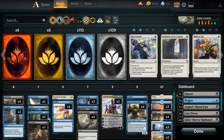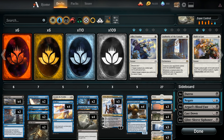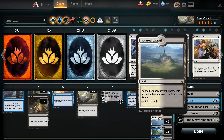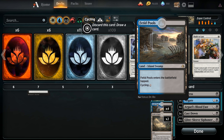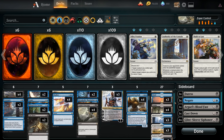Moving on to the mana base: one Plains, three Islands, four Swamps, three Glacial Fortress, three Irrigated Farmland, three Isolated Chapel, four Drowned Catacombs, four Fetid Pools, and two Field of Ruin. Field of Ruin is something I'm not completely sure about — it seems a little greedy to run two colorless sources in an Esper build, but in my testing so far it hasn't been that detrimental. Maybe it should be down to one or none and add another colored source, but we're going to run it as is for now.